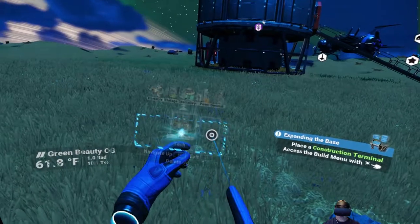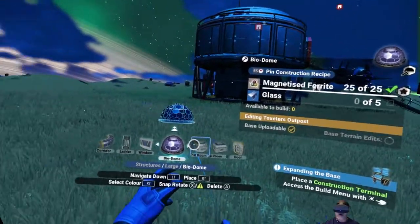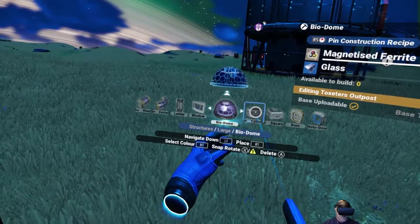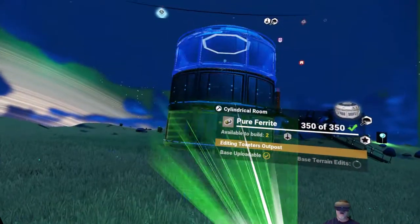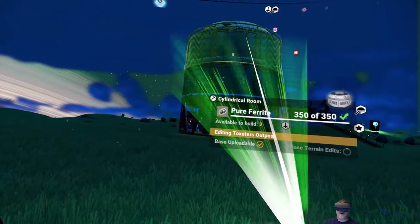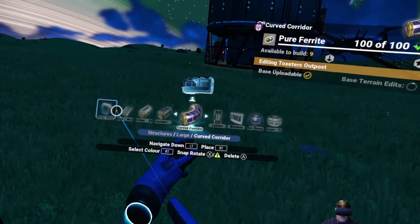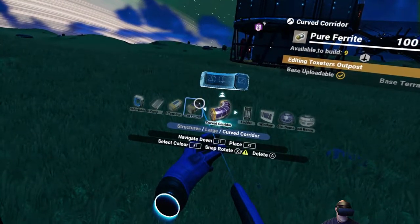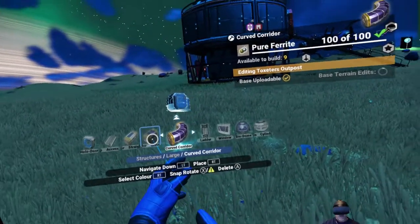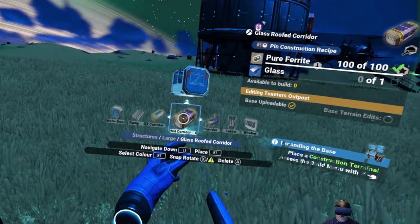If we go into structures, large structures - the biodome is pretty cool, that's something we'll probably use for a farm. Let's just go ahead and do another cylindrical room right now. I can put that on top of there. What I actually want to do first though is a corridor - a curved corridor. A glass-roofed corridor would be kind of cool. We need to make glass if we're going to do that - I do like that idea.